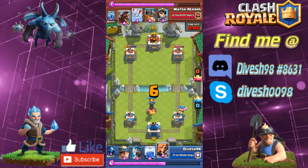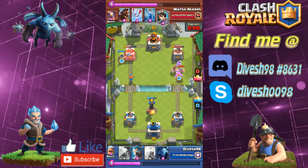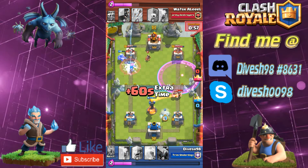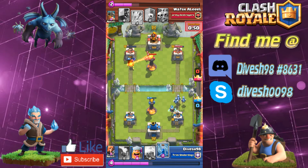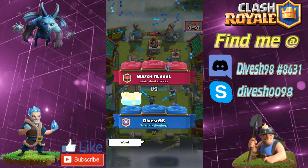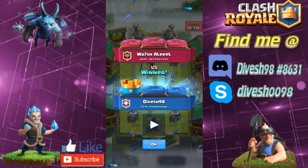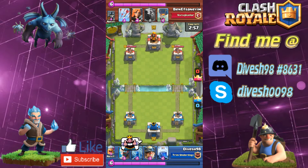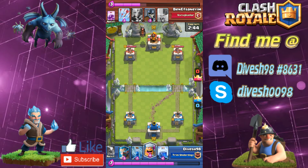I wouldn't advise doing this, but I send the valkyrie to try to tank for the miner — it kind of fails, and the elite barbs come out while my opponent sets up defense worrying about the valkyrie. But with her dying breath the valkyrie manages to finish off the tower before he can even throw those arrows. Valkyrie for the win! I've been using her since training camp in almost every deck, and I've had a lot of success. If you haven't given valkyrie a try, give her a spin.